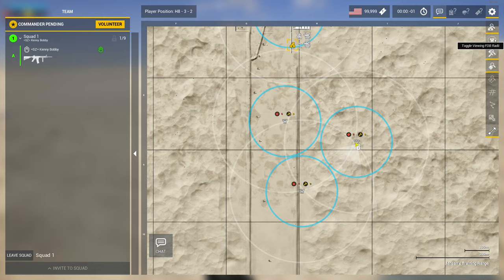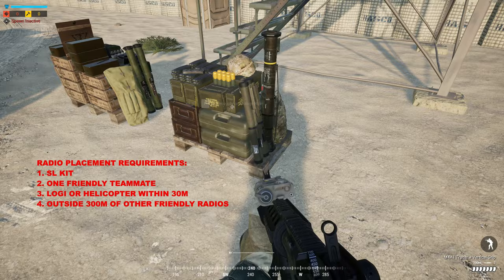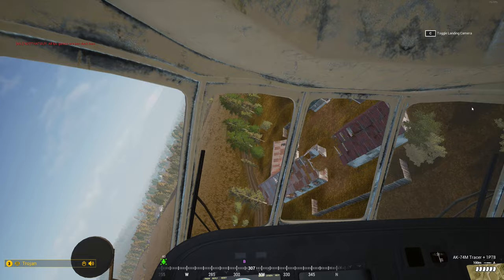Placing a radio requires that you have a squad leader kit, one friendly teammate near you, a logi or helicopter within 30 meters, and that you're outside 300 meters of any other friendly radio already placed. As of the latest V2 update, you can still place a radio with a lead crewman or lead pilot role, however you need three friendlies near you instead of just one.